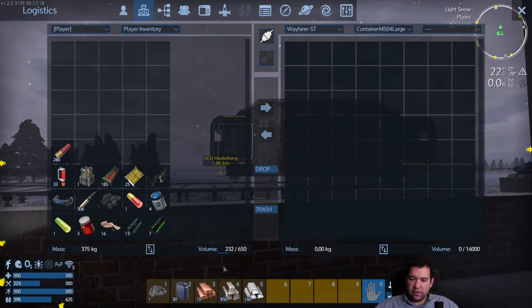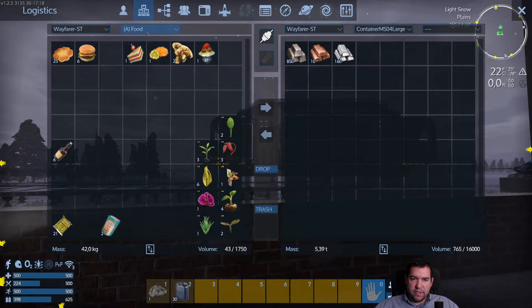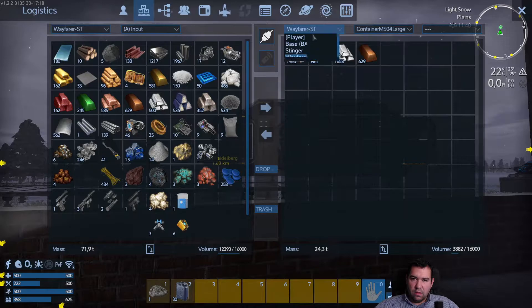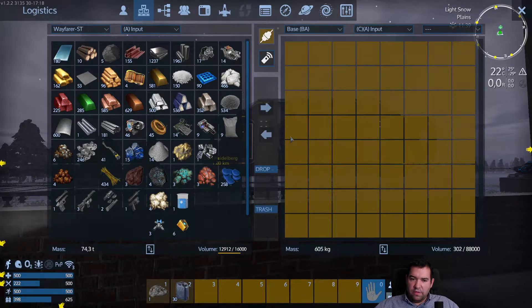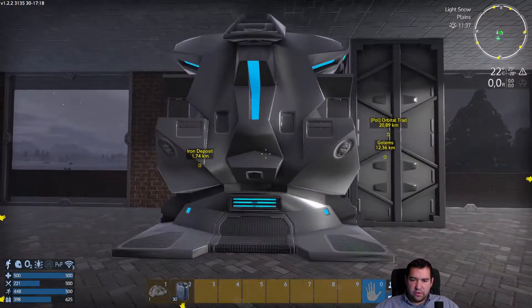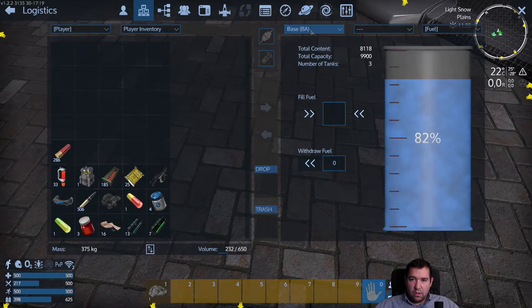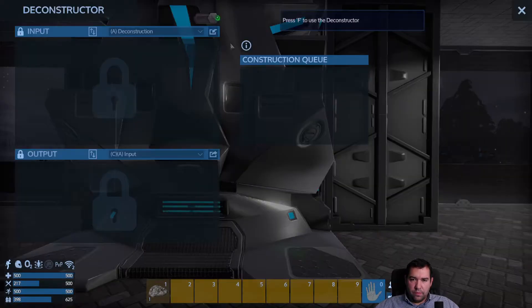We also have one container that is unused, so let's make this like a mixed container. That's quite nice — we got rid of some of our input stuff. We also have a lot of neodymium, so we can take that out too. I'm going to go to the base and put all the things from the input in there. How's the constructor doing? I think we're going to throw that in here. Okay, we're done here.